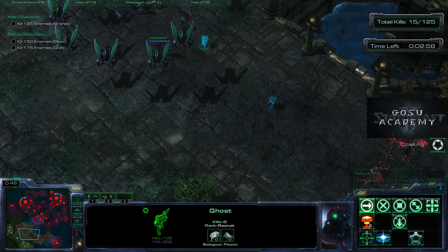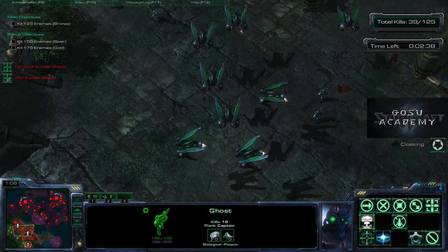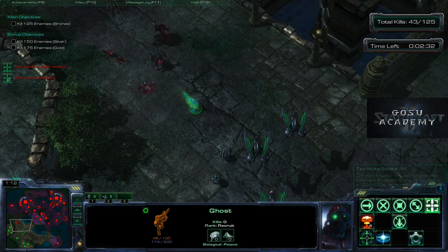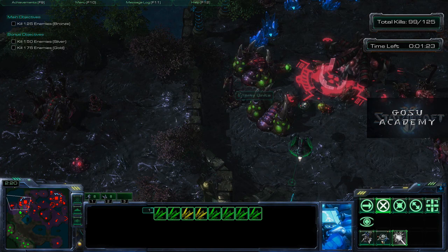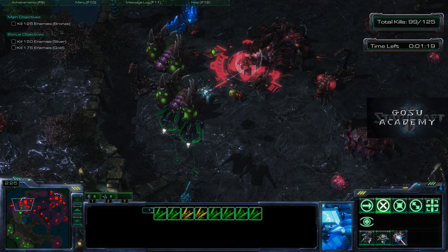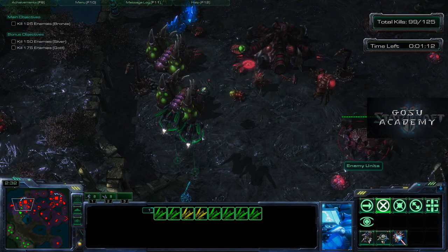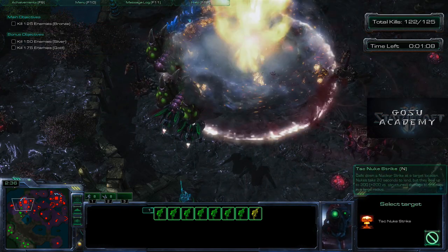As we nuke one site, we'll be able to move up to the wall, look down over a lot of units, target them, and nuke them also. It does help to be cloaked. We're going to use a point-defense drone laid down by the Raven to frustrate Hydralisks, fire a Seeker Missile at that Overseer to kill it and anything around it, and simultaneously nuke these drones. We can also use our Ravens to drop turrets and whatever we want.